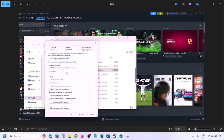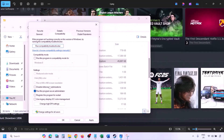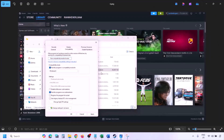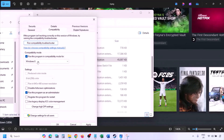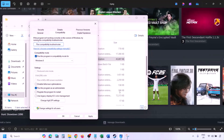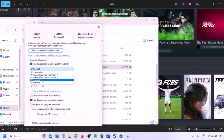Once you click on Properties, go to the Compatibility tab and put a check on the box which says 'Run this program as an administrator.' Hit Apply, then click OK, and launch the game from the game installation folder instead of from Steam. If still not working, put a check on the compatibility mode box and select Windows 8 from the dropdown, then hit Apply and click OK and launch the game.